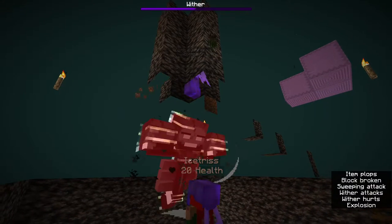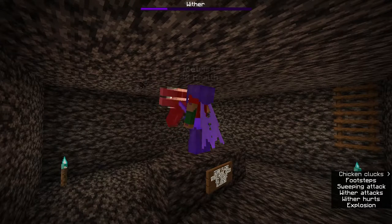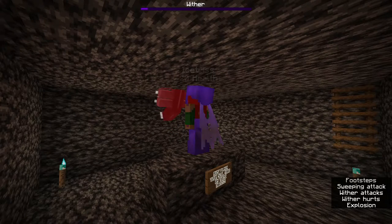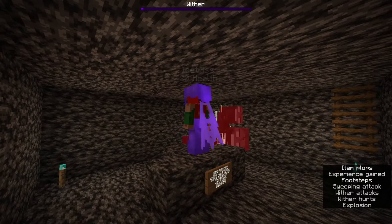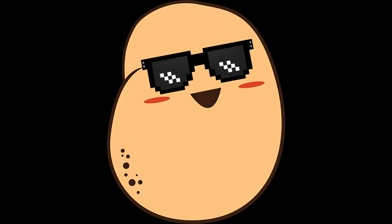If you are in Bedrock Edition, having a third person in the wither killing chamber could be really helpful because when the wither's health bar gets halfway down it spawns in wither skeletons, so having somebody killing them while the other person is killing the wither can be very useful.